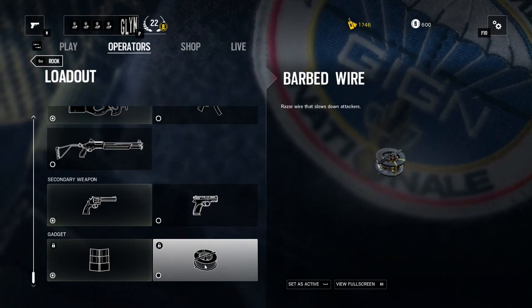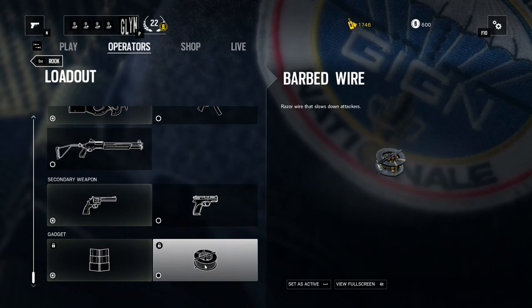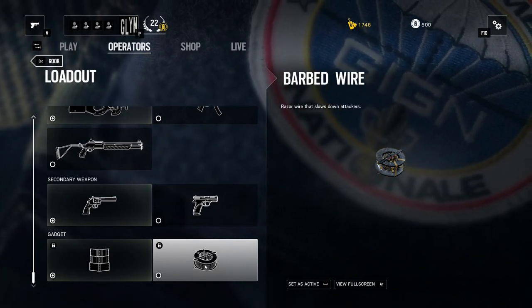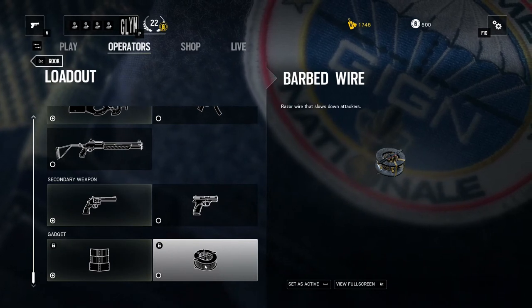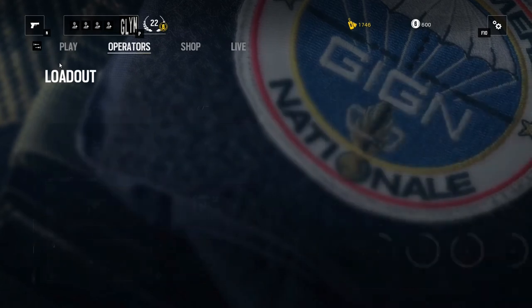If you don't fancy the deployable shield, the alternative is barbed wire, which is really useful for placing down somewhere to slow attacking teams. They can't run over it — they either have to destroy it or walk over it slowly. Both options buy you a couple of seconds to find a better position and take out any attacking team members.